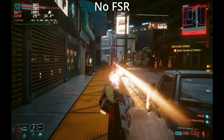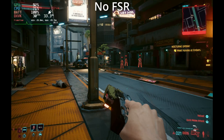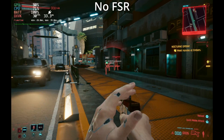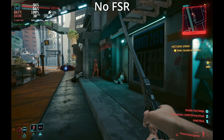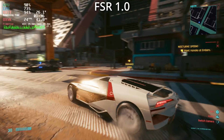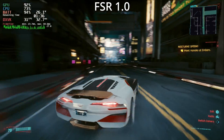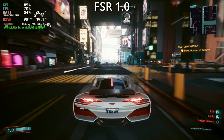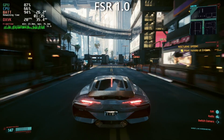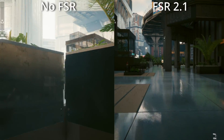Coming back to the no-FSR version, frame-locked at 30 on pretty much all low settings, you can see a little bit of difference in quality but it's still holding that 30 frames per second. Compared to the original FSR 1 implementation, this is a massive improvement — look at how bad the frame time was, and it wasn't even holding 30fps in quality mode on FSR 1.0.